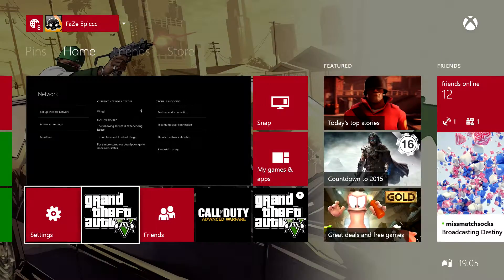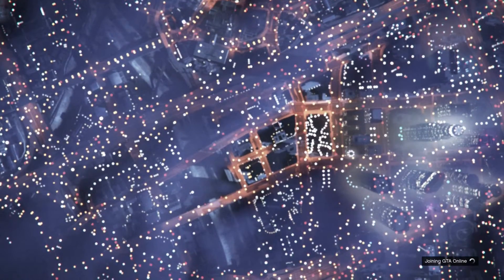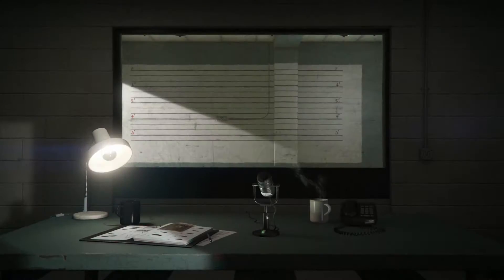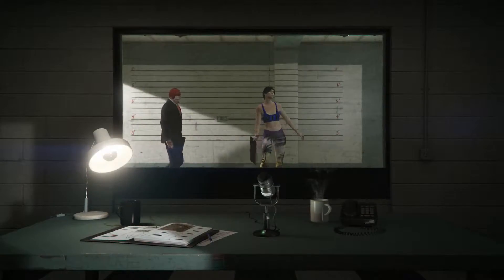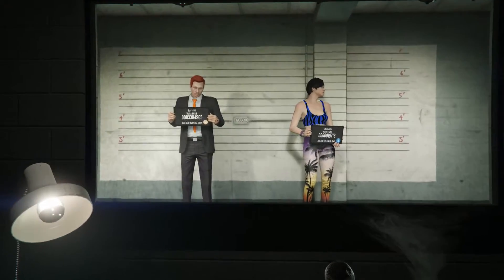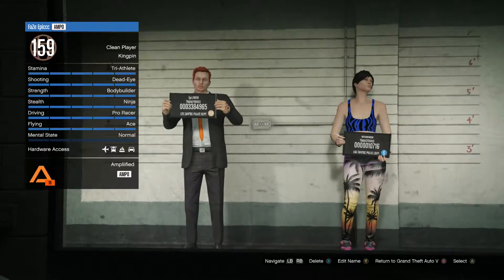Go back on GTA 5 — the game will freeze for a couple of seconds and it will come up with 'Join GTA Online' again. It should bring up the select character screen again. Just select the character you want to change the appearance of — in this case, my level 159 character.